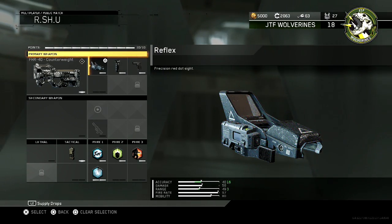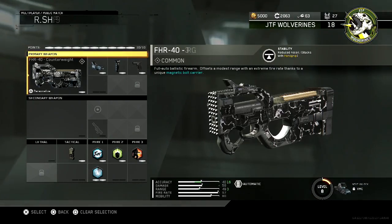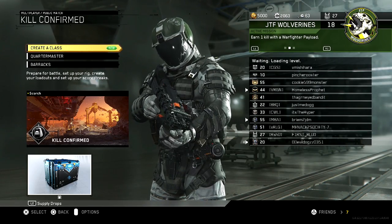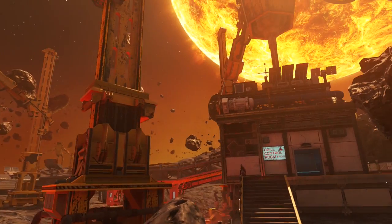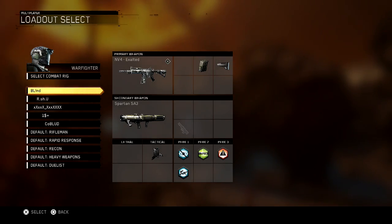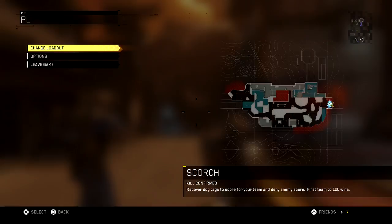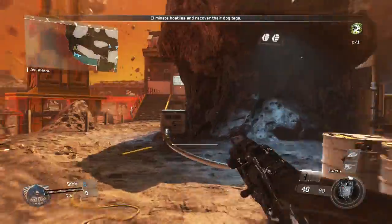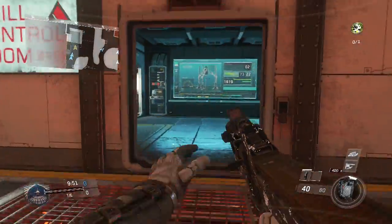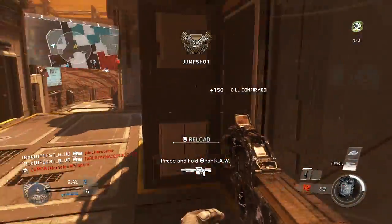I gotta see what's up with the quick draw on the FHR. So on this gameplay we're gonna analyze how effective quick draw is on my FHR — if it's really gonna maximize the effectiveness or if it just hinders it. I know how to play this without quick draw, it's decent, but I always feel like quick draw would make it faster. It's not about accuracy, it's more about speed — landing the shots before they do. Alright, you can see the quick draw coming through right there.